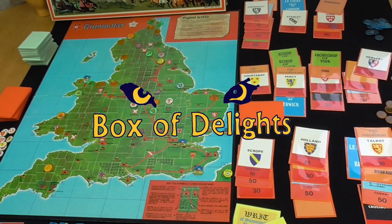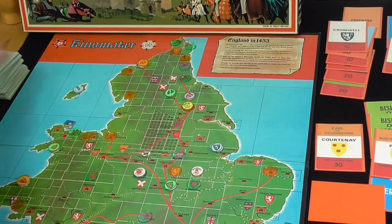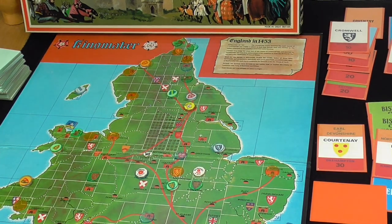Hi, welcome back to Box of Delights. Let's continue with our Kingmaker playthrough. It's the blue player's turn. I'll start by drawing an event and there's a plague in York and Kingston.